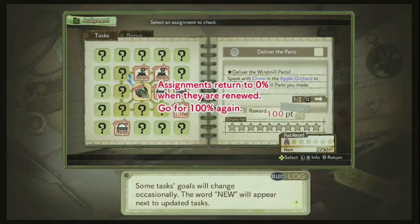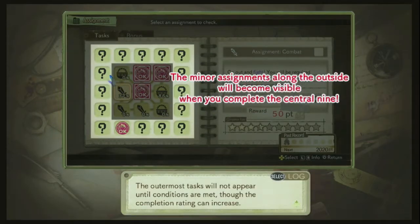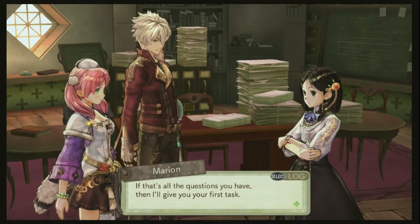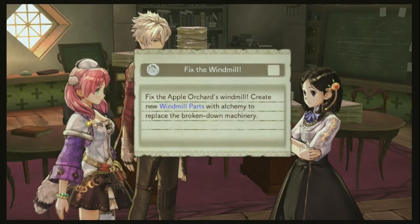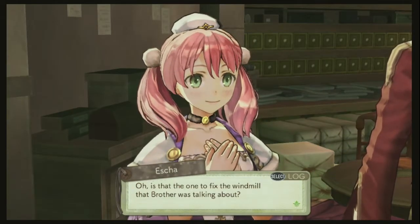There are surrounding ones too, so there's two. The notebook is open in two pages now. It's like a network — you open the central one and the ones surrounding it will open. I'm sure you'll get the hang of it once we do it. That's your first one. Create windmill parts.